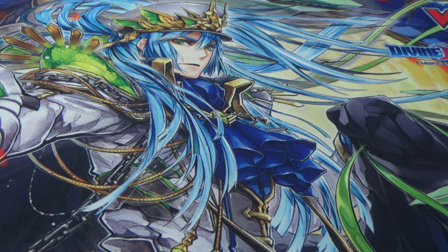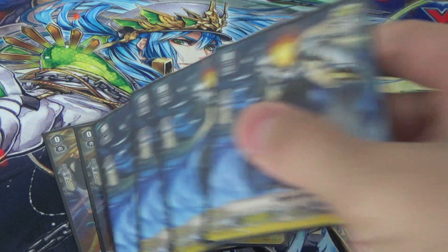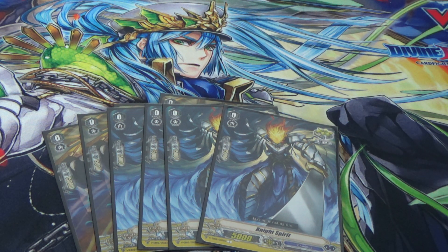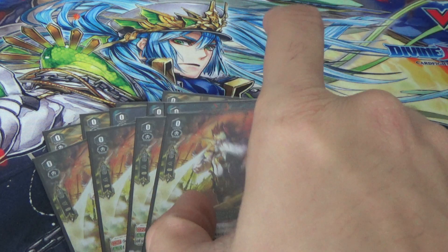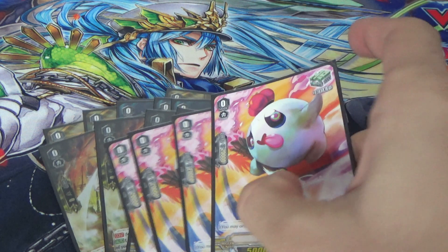For triggers, we play 8 crits — of course, for Baskirk since it gets plus critical all the time, and also for Skull Dragon as your massive finisher. A trigger helps much more than anything else here. We also have 4 draw PGs and 4 heal triggers.